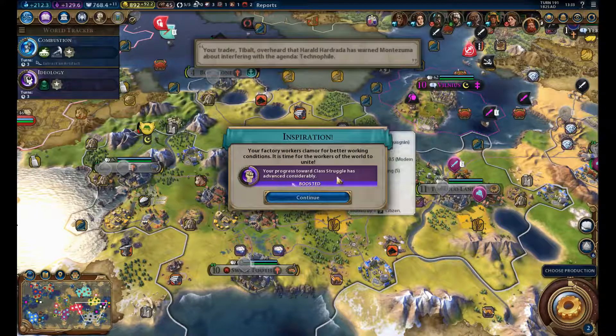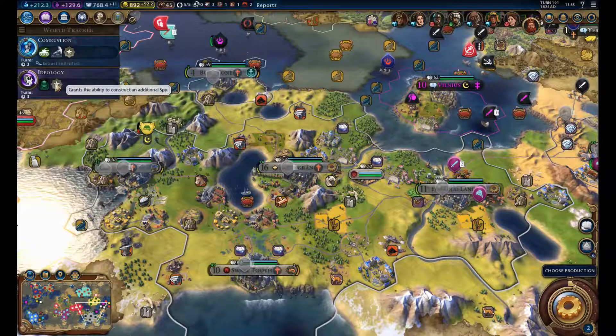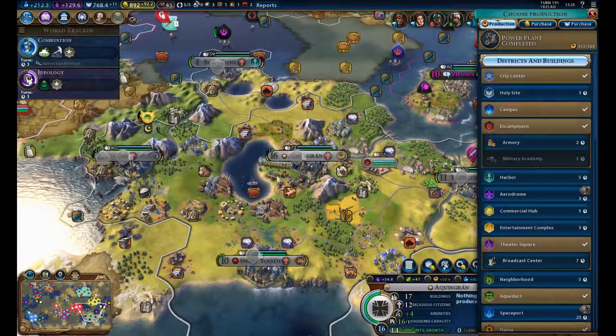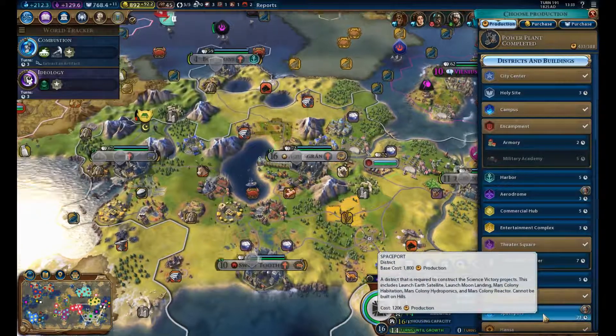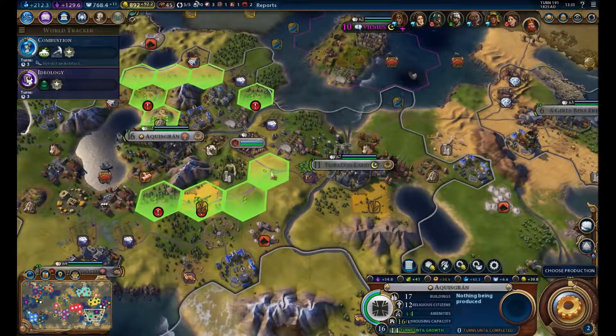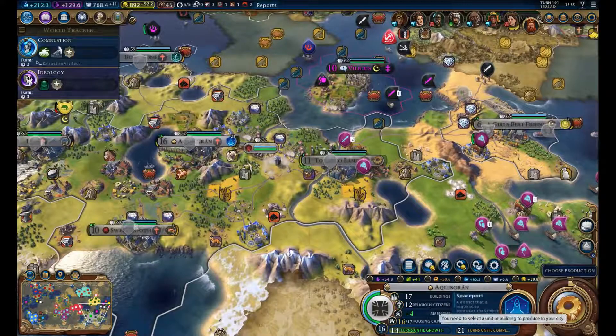Let's see what this turn brings us. We are going to prepare ourselves for the victory — we're going to build a spaceport. That spaceport is going to be placed probably right next to the encampment, so we can easily defend it if we need to.